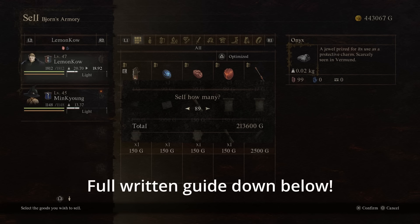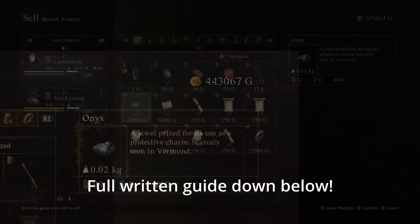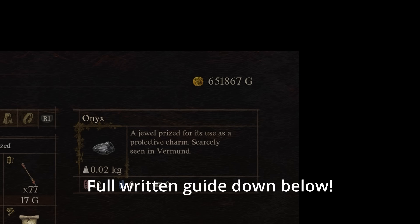G'day, Lemonine and Cowell here. Today I am back with another Dragon's Dogma 2 video and this time I'm going to be going over clever use of game mechanics — or in other words, an exploit that gives you nearly unlimited money and can also dupe some pretty good weapons, armor, and some important key items in the game.